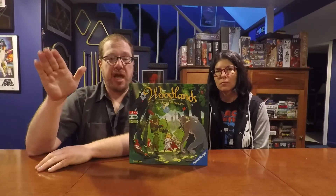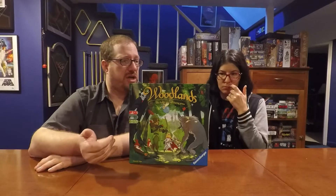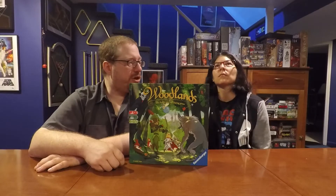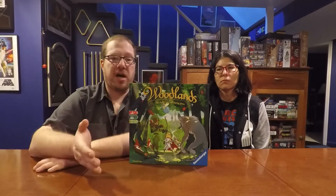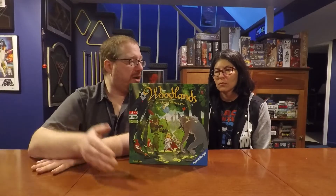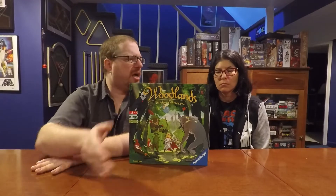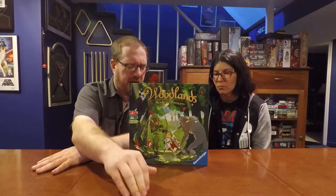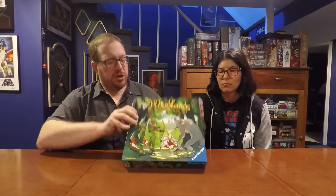The two to four player count doesn't change the game at all — there's no difference for any player count, and since it's all done in real time it doesn't even last longer or shorter. The 20 to 40 minutes estimate varies not by player count but by story difficulty. Little Red Riding Hood goes really quick, and Dracula is the hardest. The order of difficulty is Little Red Riding Hood, Robin Hood, King Arthur, then Dracula.